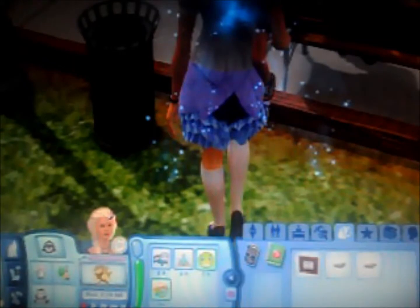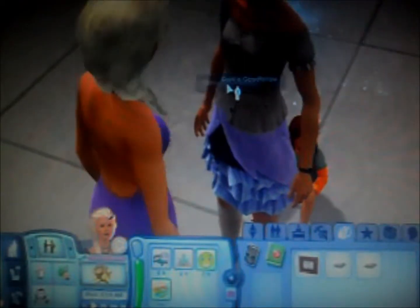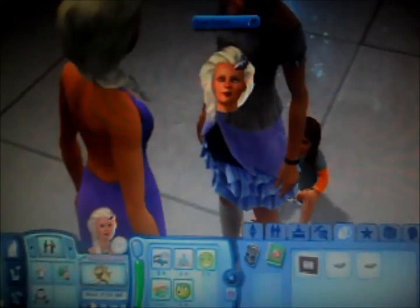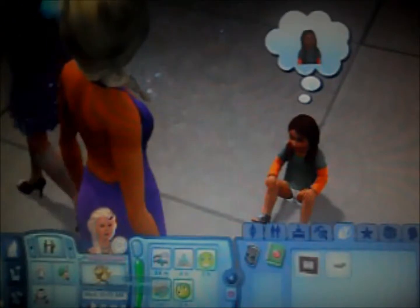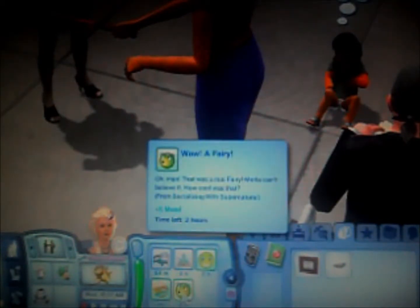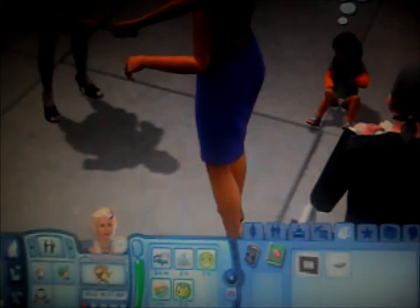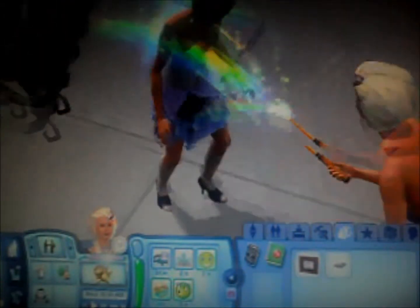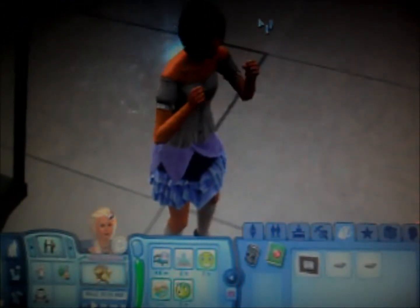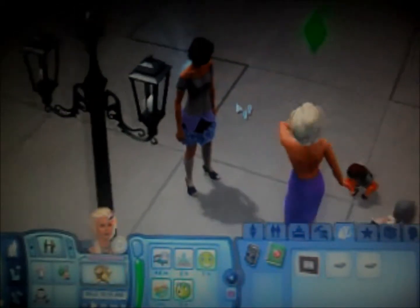We're going to have Merla go and greet this fairy lady. And we're going to cast a charm — the only one we know at the moment is the good luck charm. I'm not really sure what it does, so I guess we'll find out. Oh what's this moodlet? It is the 'wow a fairy' moodlet — she just gets that for socializing with a fairy, which is pretty cool. She looks terrified. Wow, there were like rainbows and everything coming out. I think that worked.